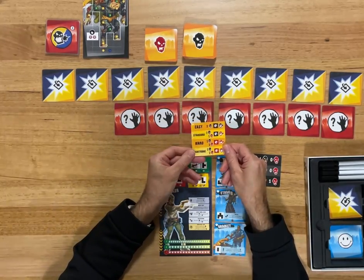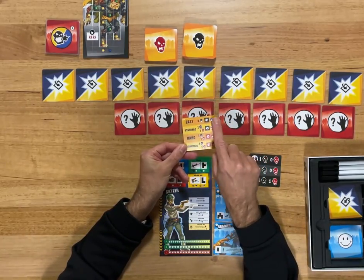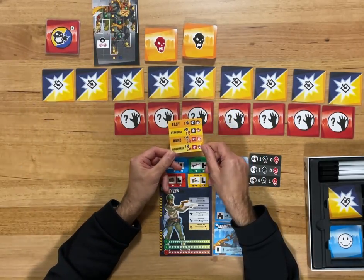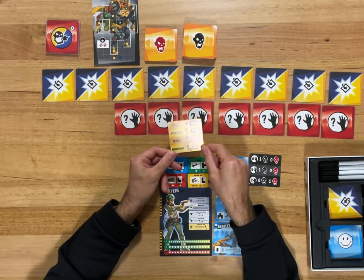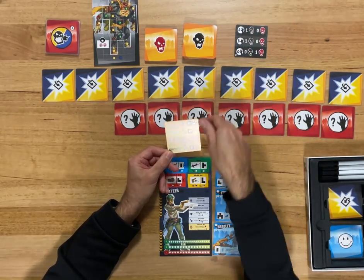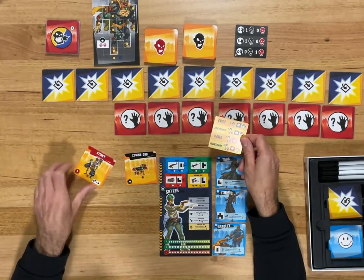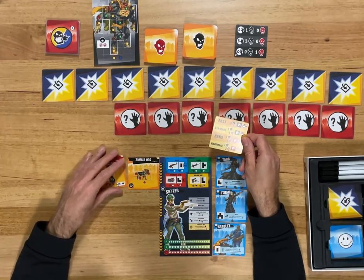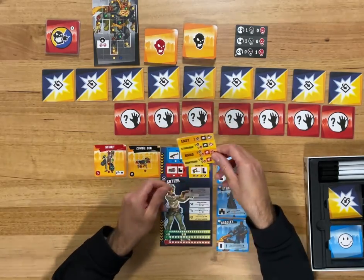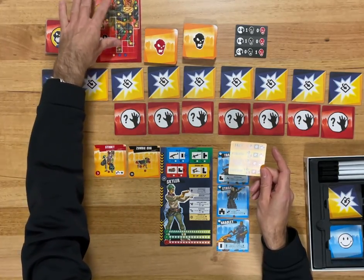You determine the difficulty by the kind of start card. For easy I would start with two spawning using the black side and the black side of the Super Abomination. I'm going to go for standard — I played standard last time and got absolutely toasted. So we'll go for standard, which means we're going to start with one black and one red spawning. I'll be using the red side of the Super Abomination, which is much harder.